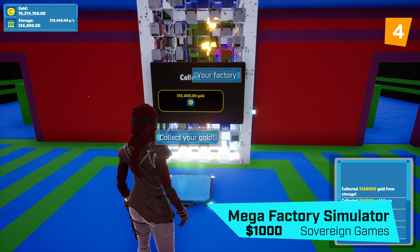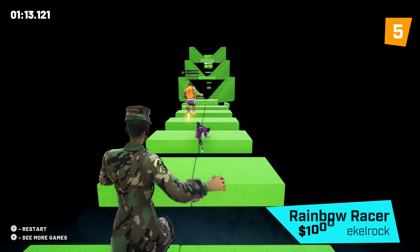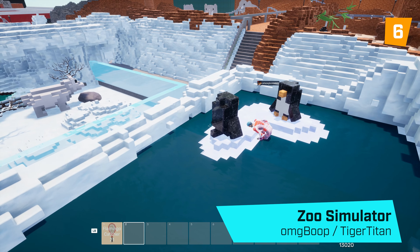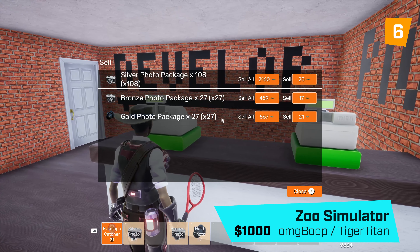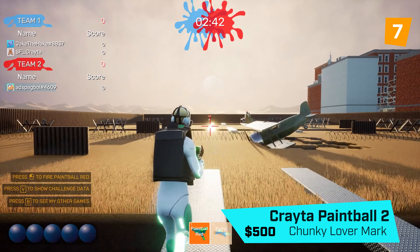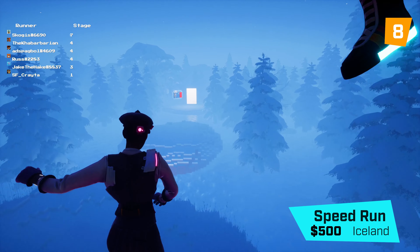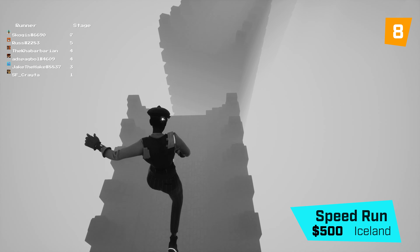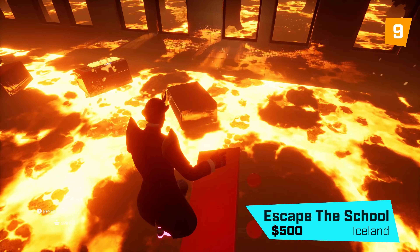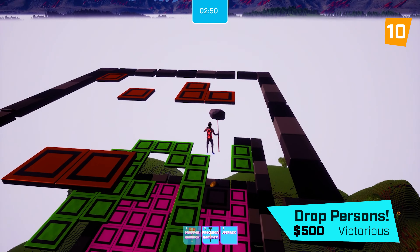Mega Factory Simulator by Sovereign Games is fourth. Rainbow Racer by Echo Rock is fifth. Z Simulator by Tiger Titan and OMG Booth is sixth. Crater Paintball 2 by Chunky Lover Mark is seventh. Speed Run by Iceland is eighth. Escape the School also by Iceland is ninth. Drop Persons by Victorious takes tenth. And that's all our winners for September!